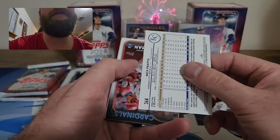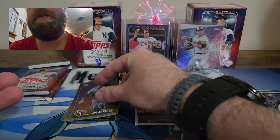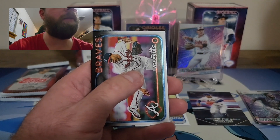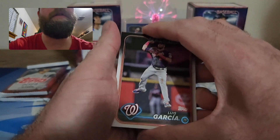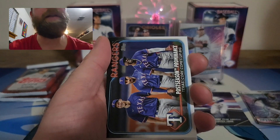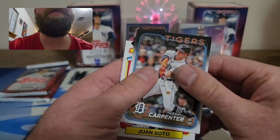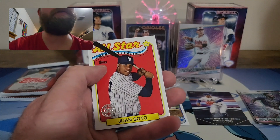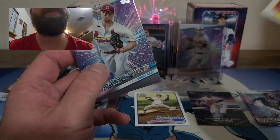We have a Nick Prado on the holiday parallel. I do like those holiday parallels, those are sharp. Not a big name but it's okay. Looks like we have — do we have a backwards card? I hope we do. Looks like we have an 89 maybe — I'd love to pull a heavy lumber. One Soto on the 89, that's a pretty cool looking card. It's not numbered but that's alright. Nice one Soto 89. Sunny Gray on the Stars of MLB.